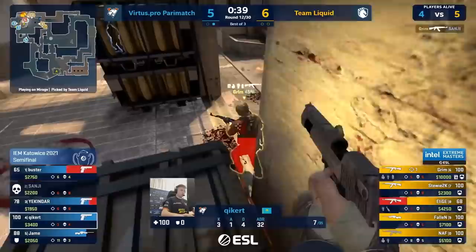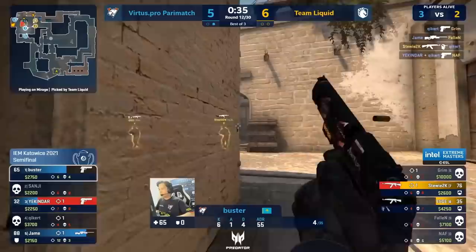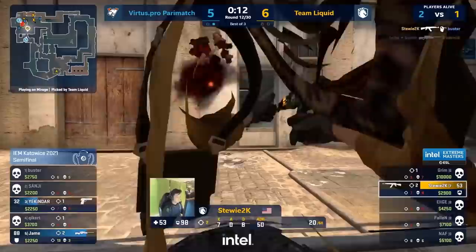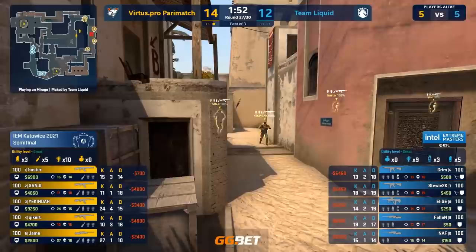This went from 6-5: if you win this, you're looking at 7-5, a solid T-half. This really hurt not only the scoreline but the momentum in the game. Stewie almost brought it back, but that's a good read, good research, and good prep from Virtus.pro. They caught us on that one pretty hard.